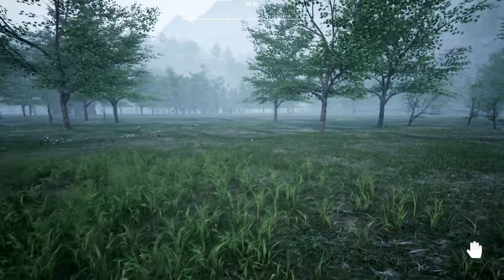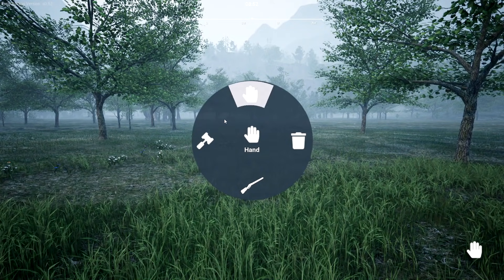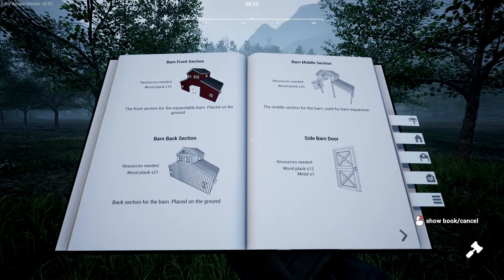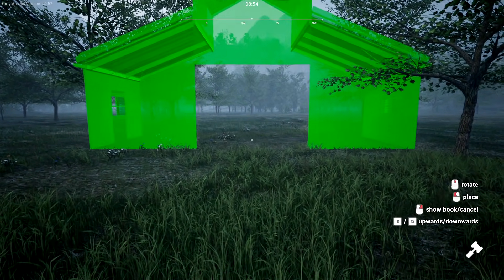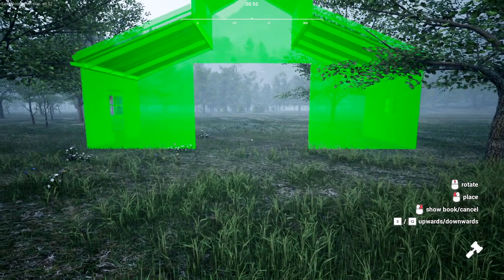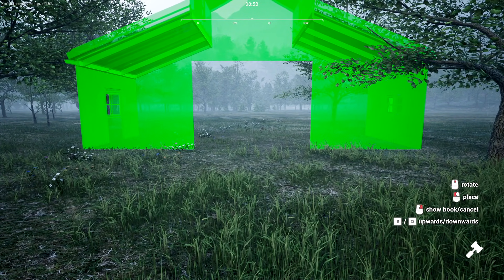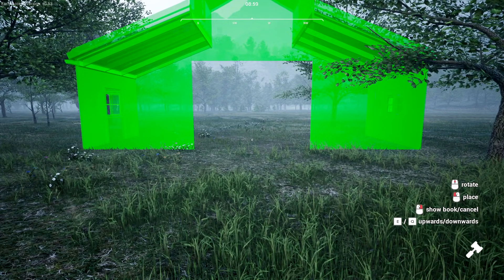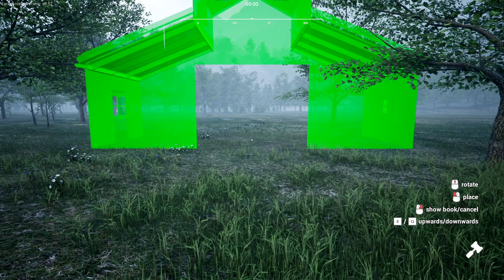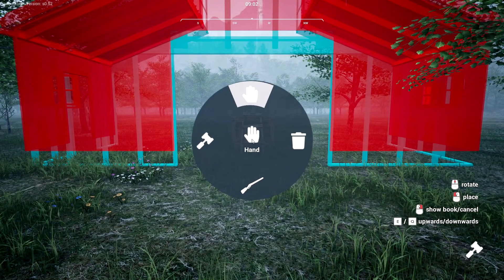We're going to start building and also go back to the store to see how much money we can make. If there's any wild meat to grab, I'm going to be working on that. We'll start off with the most important part — the front of the barn, right here. Maybe right in here, since it's pretty far back. If any trees are in the way we'll cut them down.